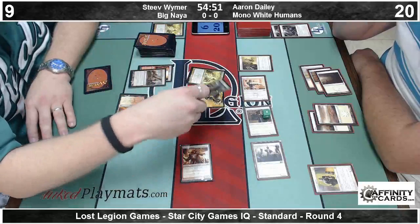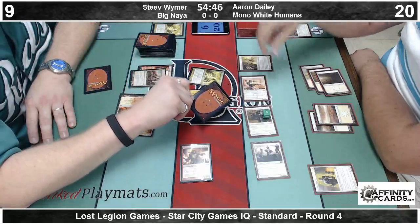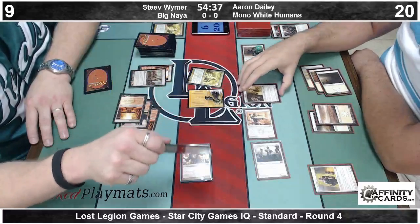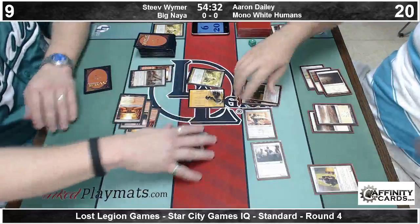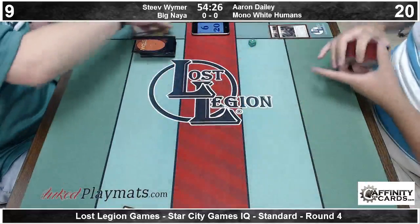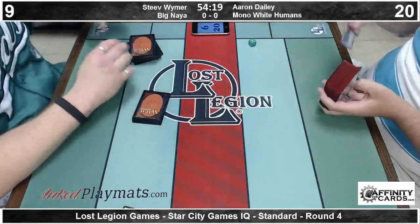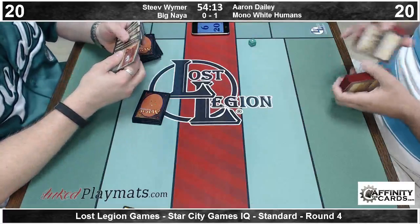It literally doesn't matter. Steve's trying to find a way out but he can't. Both the Gavony and the Boros — that's the one he gave pro-green to. He got there eventually. So Aaron takes game one in this off the back of, more than anything, just a pretty impressive curve. On the play, nice curve. And that's what his deck wants to do — he doesn't have too many shenanigans, really. He just plays dudes and piles in.